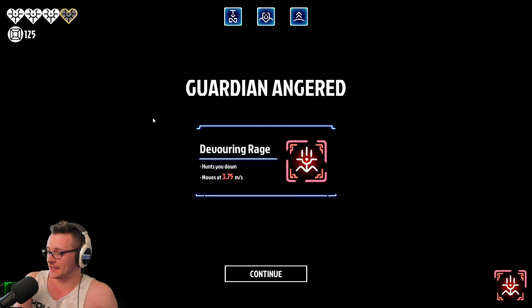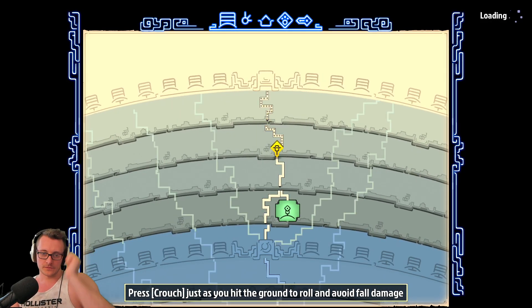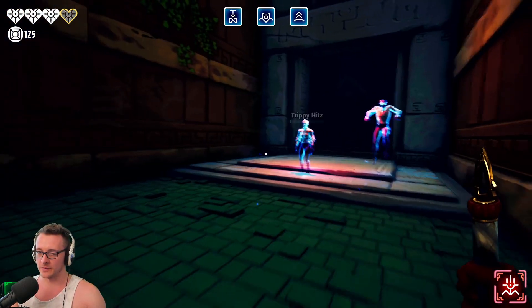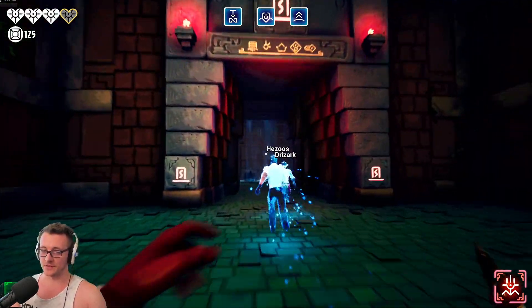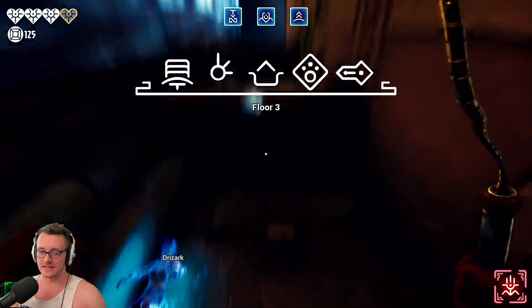Temples have multiple relics, each higher up in the temple and harder to get. Any players that died before a relic will be freed whenever any player claims a relic from the area the player died in or higher. Temples are only locked out if someone claims the top relic, which would also free every ghost in the temple. All the other ghosts are not people who are playing at this moment — they're the ghosts of people who played in the past, basically showing what they did.